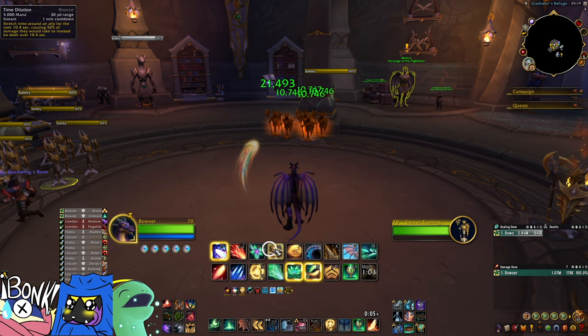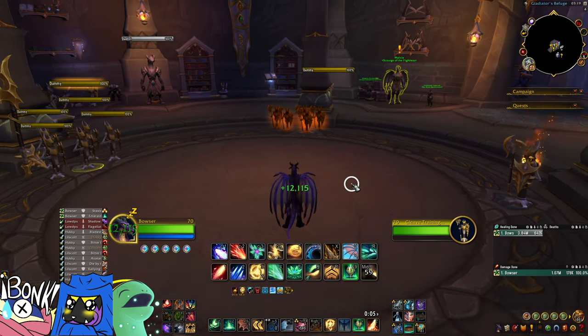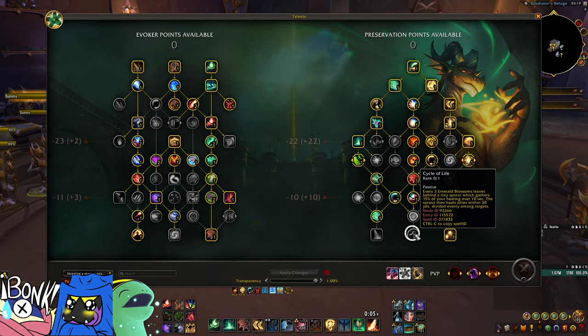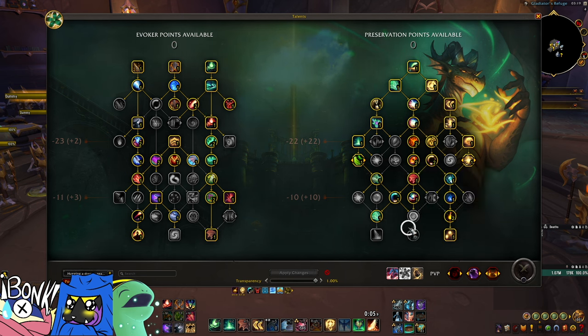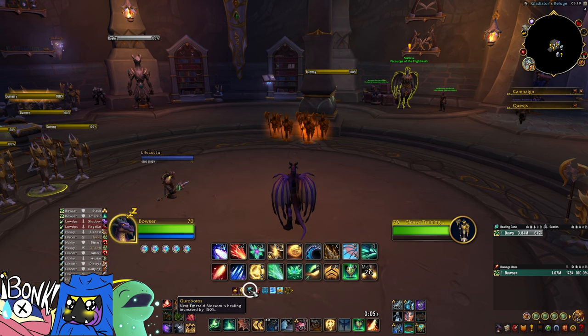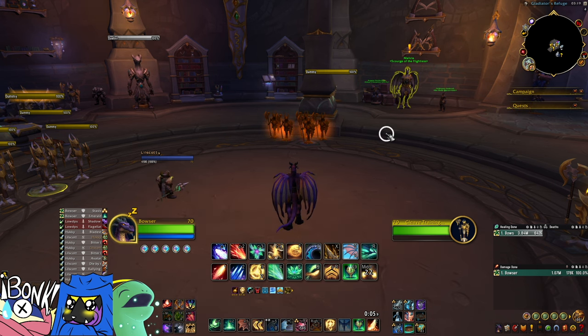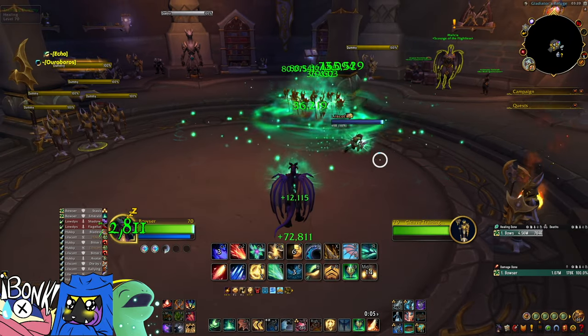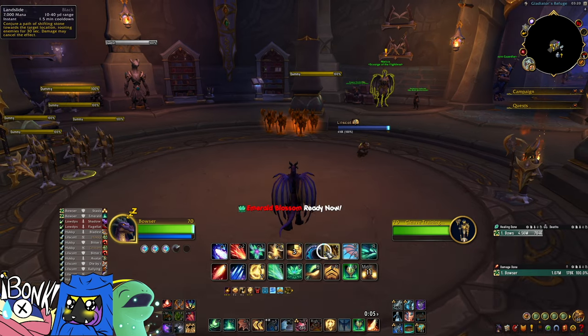Let's go over emerald blossom. The raiding emerald blossom build with field of dreams and cycle of life isn't great, and in dungeons the blossom build is kind of terrible — it's not mana efficient, not healing efficient, and timing cycle of life with mechanics is awful. However, oroboros lets you use emerald blossom in a very fun way, because the stacks never fall off. You can fully power emerald blossom up to 150% potency — throw a temporal anomaly, drop an emerald blossom when spirit bloom or dream breath isn't available, and get a gigantic chunky heal.